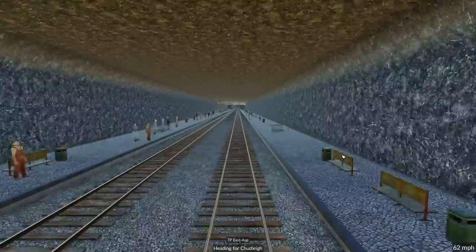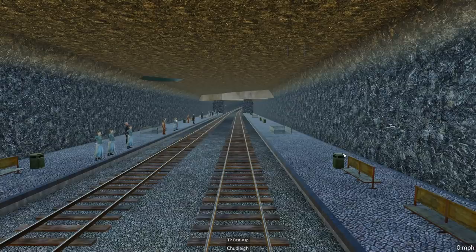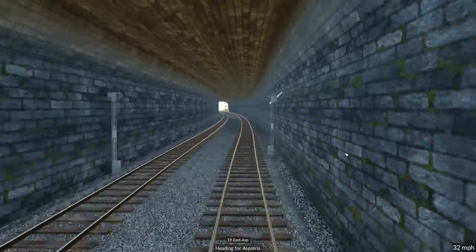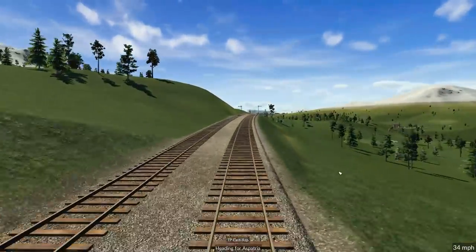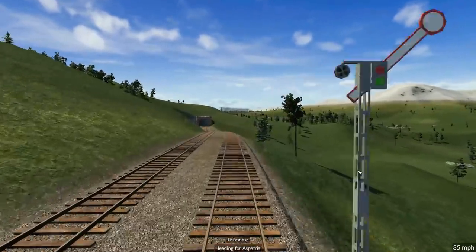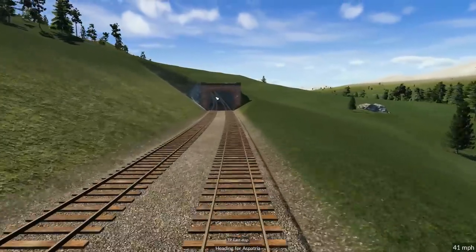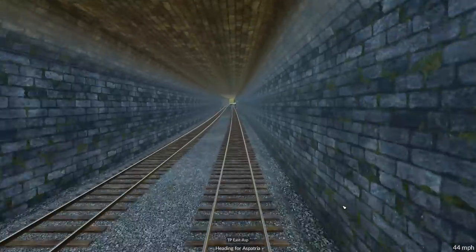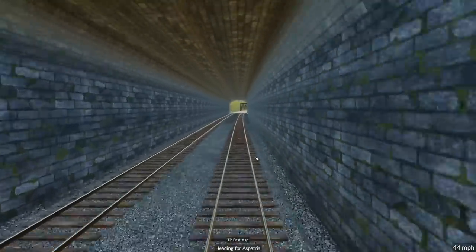Mostly tunnel, but then we get the lovely ride up to Aspatria. We'll do a bit of third person and take a look at the A3/5 because it's a very, very nice looking engine. Oh, there goes one right now with all the new passenger cars. Here we go, we're into Chudley - pick up the passengers and then off we go, heading for Aspatria. Let's slow it down a bit.